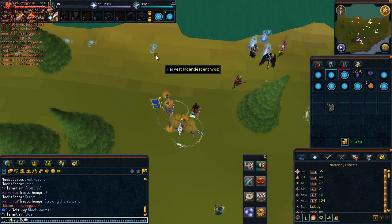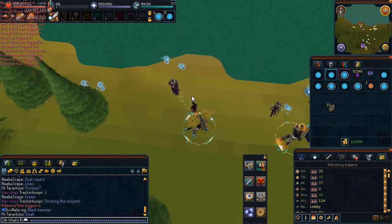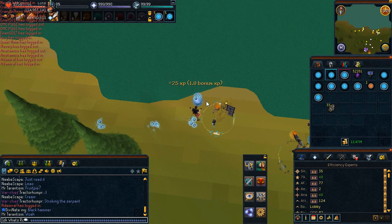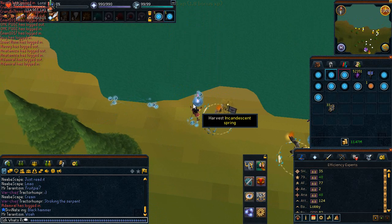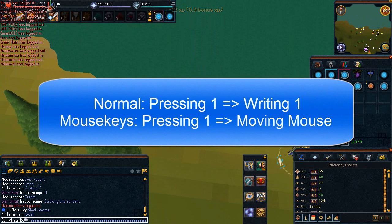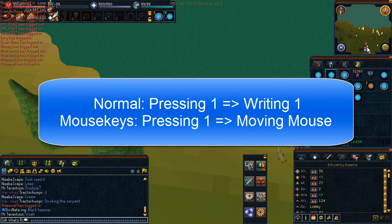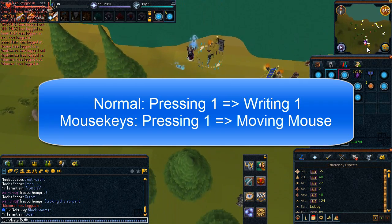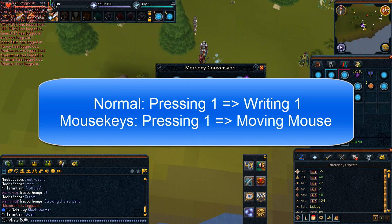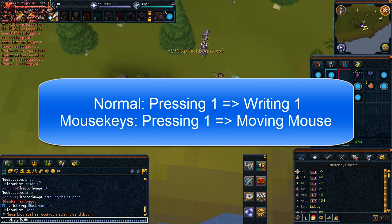One of the main questions I want to answer before getting started is: what are Mouse Keys exactly? Long story short, it's changing the output of an input — it's also called remapping. Normally when you press 1, it writes 1. That's the normal behavior. But by using Mouse Keys, you can change its behavior, so that pressing 1 will actually move the mouse 50 pixels to the left, for example.